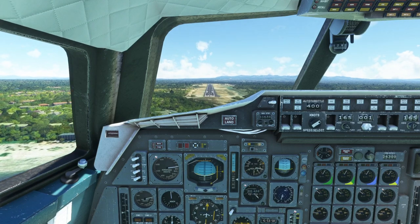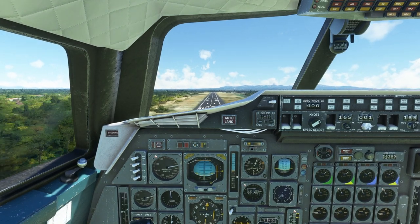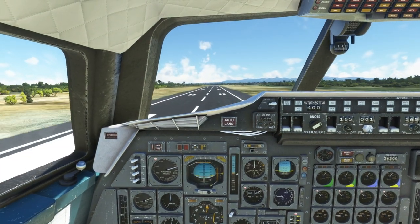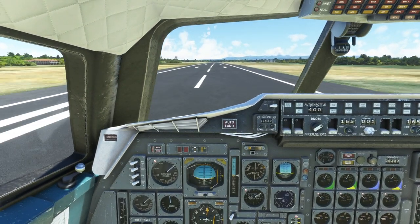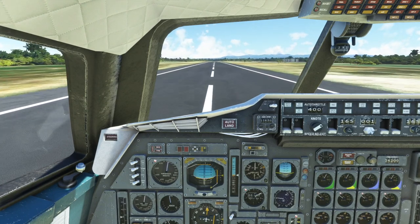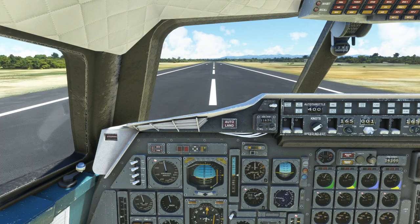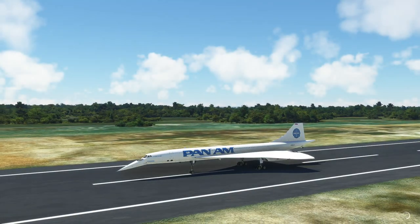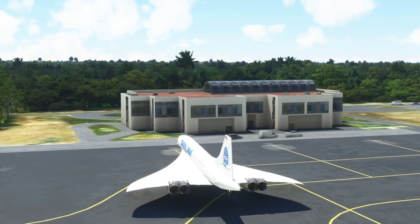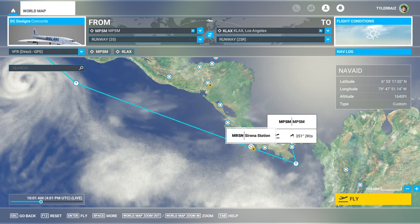We are here at Panama, landing at Scarlett Martinez Airport, MPSM. It has an 8,000-foot runway, which I thought would be enough for the Concorde. Touching down, I consistently misjudge exactly how high the Concorde's landing gear is. Somebody in the comments ultimately tells me I can raise my eye point by pressing spacebar, which is really convenient and I'll be using that in the subsequent flights — it's essential with Concorde. Here we are with our Pan Am livery taking a parking spot. That first flight was 2 hours and 24 minutes.